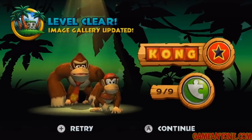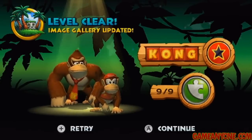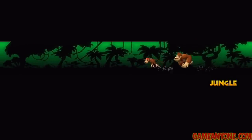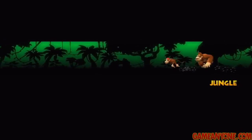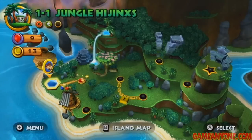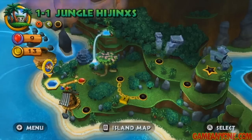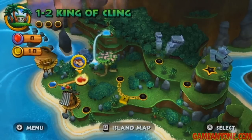You can also see the image gallery has been updated. We're going to unlock extras with each stage we complete, so maybe we'll check that out at the end. But for now let's just continue on. We're going to get to see the world map here. And I also love that the music here is a remix of the original menu theme from Donkey Kong Country 1. Let's move to 1-2, King of Kling.